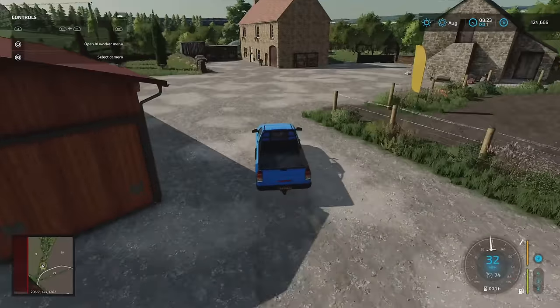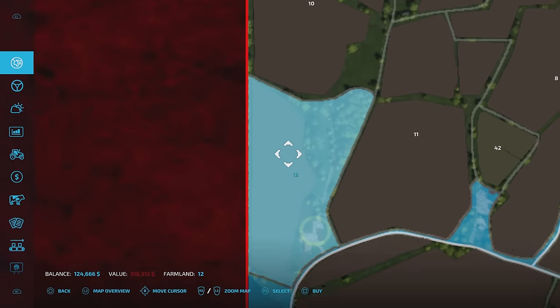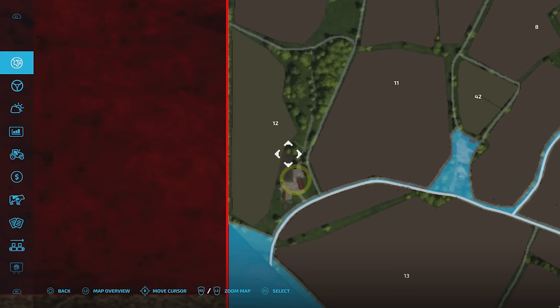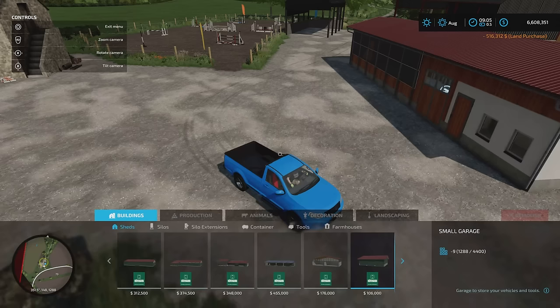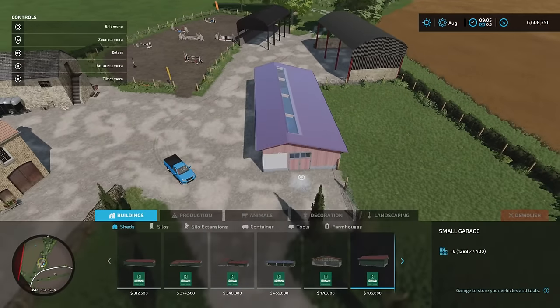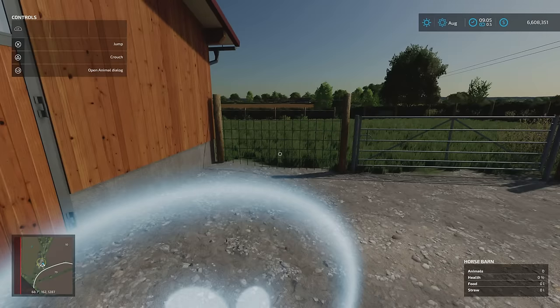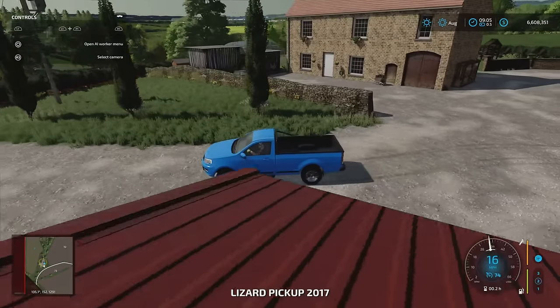We are now at the horse farm. Plot 12 costs 516,000, which includes the entire adjacent field. Once purchased, the trigger appears for our horses. In build mode, the buildings are fixed in place but you can add things since you own the land. There's a nice riding enclosure, the horse building holds eight horses, and no sleep trigger is added, giving you that option freely.